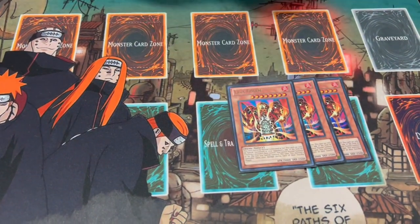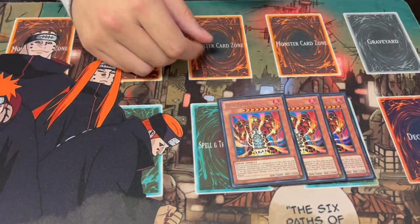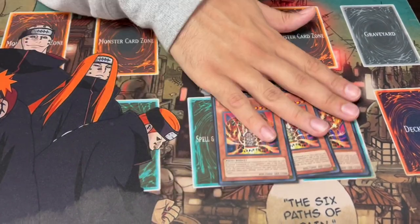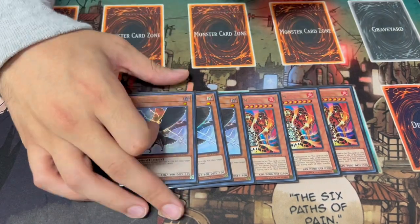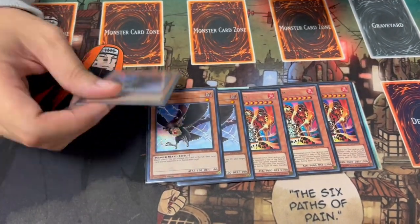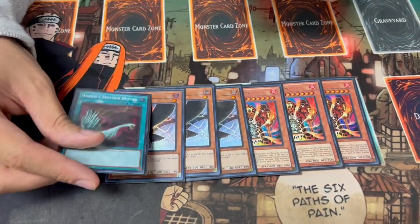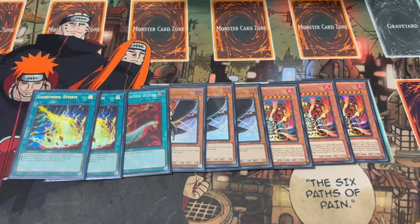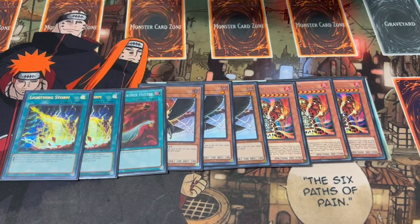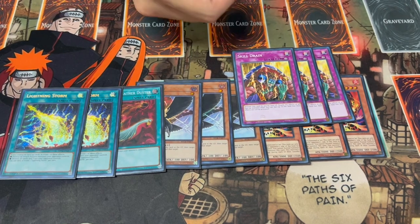For our side deck, we're playing three Lava Golem. The deck doesn't really have a normal summon outside of Gen, so going second, Lava Golem is one of those really powerful cards to break your opponent's boards with. Three DD Crow going second — I'm afraid of Tier Limit, I think that deck is really good, and it's also really good into Unchained and a lot of decks in general. For more going second cards, Harpy's Feather Duster and Lightning Storm — you don't have a lot of backrow removal in this deck, so this helps you against backrow decks.